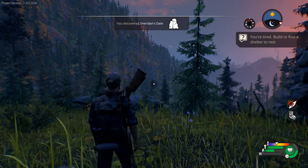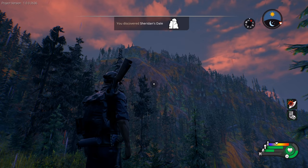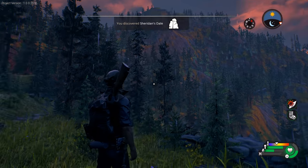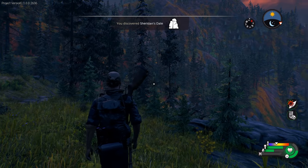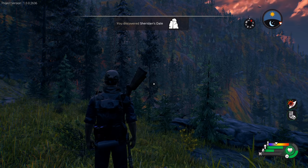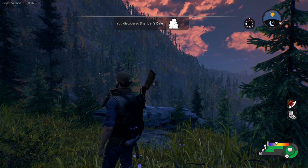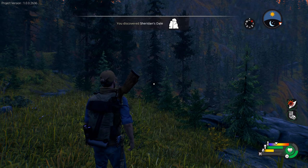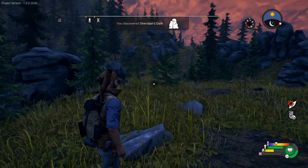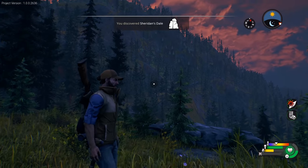The reason why I've brought you guys here isn't just to look for elk. When I jumped into this area, I fell down that mountain — I totally went right off the edge thinking I could get down here pretty quick, and I fell. I'm glad that I did because I wouldn't have known that there are injuries in the game. I actually got a concussion. If you go to health, you've got head, arms, chest, internal, and legs. The head was showing that I had a concussion.